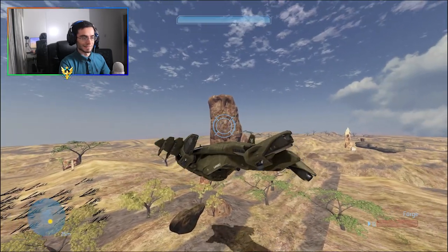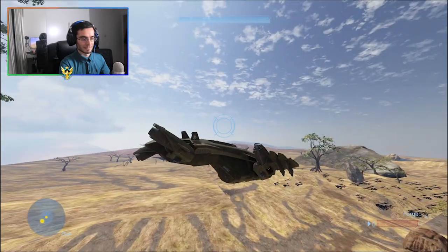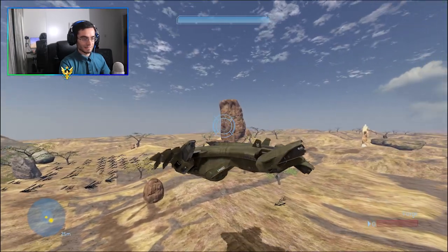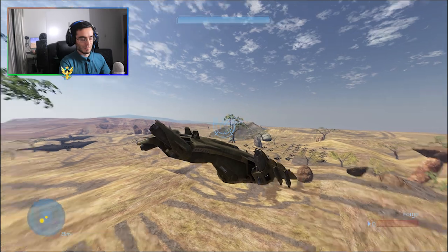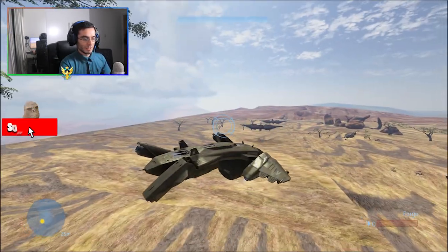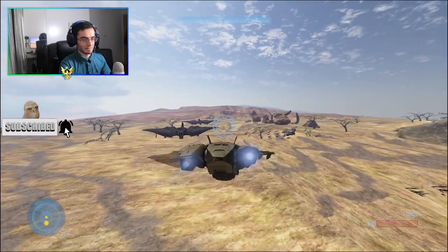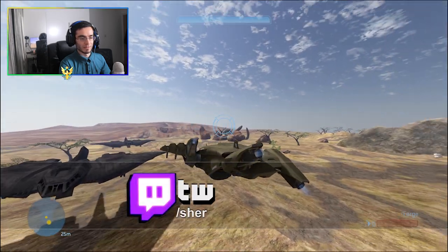I'm going off-topic a bit — this is actually my Lion King map. This is Pride Rock we're making. To be fair, I don't know if we're going to release it, we're just goofing around with it. Hopefully you guys like the map — and that's the Elephant Graveyard you can see right there.